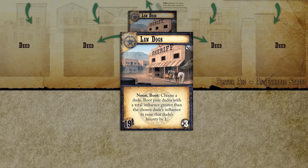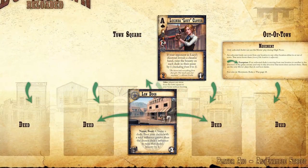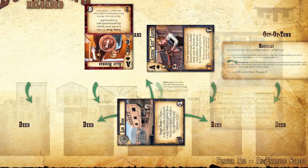Law Dogs. Noon boot. Choose a card. Boot your dudes with a total greater influence than the chosen dude's influence to raise that dude's bounty by one. First, choose any dude in play — let's say Allie Hensman from the Sloan Gang. Then the Law Dogs player needs to boot dudes who have a higher combined influence, that's the red chips, than Allie has. Luckily, Lucy Clover can do that all by herself. Now we increase Allie's bounty by one, which makes her wanted. Wanted is a trigger for other cards, such as Bounty Hunter.